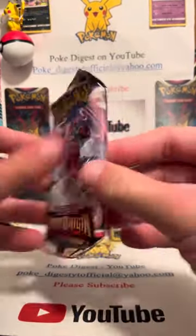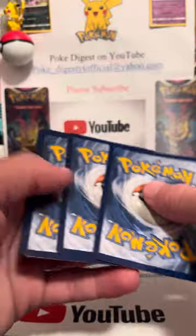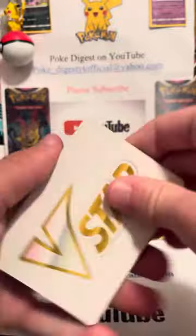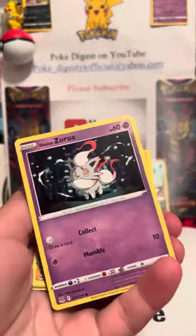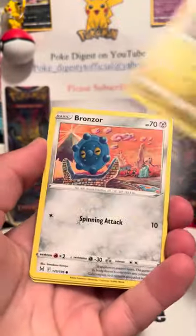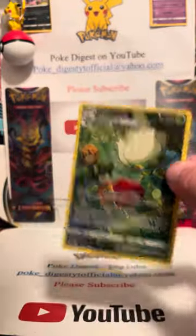Alright, and then we got the last pack — let's see if we can get some last pack magic. Not a good sign, every single pack has been that terrible code card. Zarude, Gimmighoul, Bronzor, Sunflora — there we go. I'm not mad about that at all.